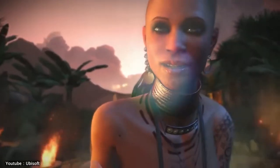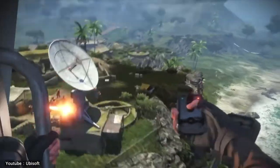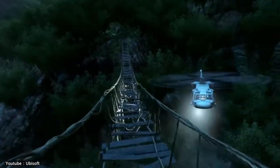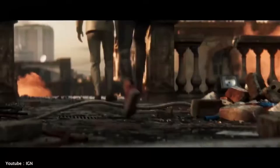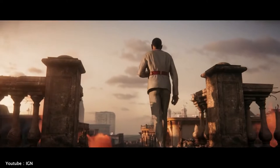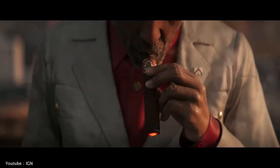Some of Dunia Engine 2's newly added features include global illumination, vegetation, fire simulation, destruction, vehicles, systemic AI, wildlife, weather, and day and night cycles. With Far Cry 6, the latest Far Cry installment, Dunia was improved further to support ray tracing and fidelity effects, and that was that for the Dunia Engine.